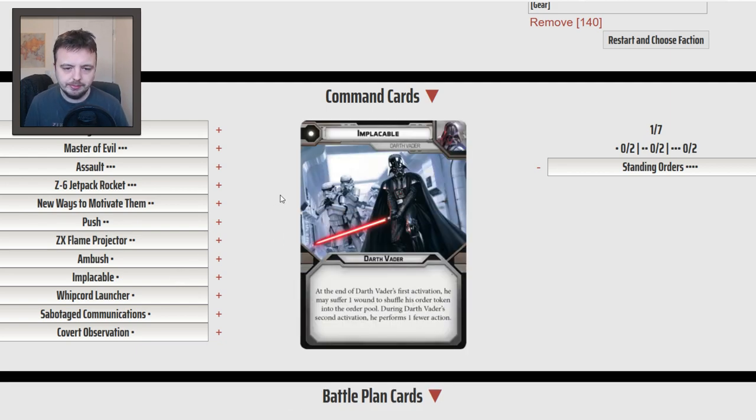Implacable is a 2-pip — Darth Vader takes a wound and you put his token back in the activation pool. That does allow you to possibly go twice in a row, only taking one wound, which is pretty nice. But that randomness makes it less efficient than say Son of Skywalker. However, if you're in the mix of your enemy's main line, Implacable can really start creating absolute chaos. With the buff to Master of the Force where it now readies itself after activation, you could dodge, it readies, use Implacable, and then maybe use Force Push again. It's just one of those cards where you have to take it.